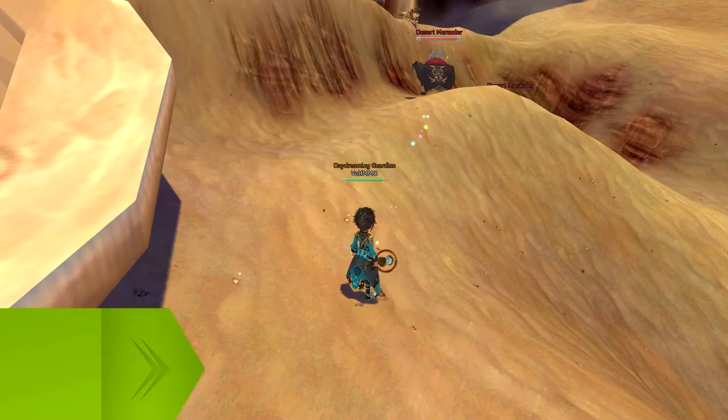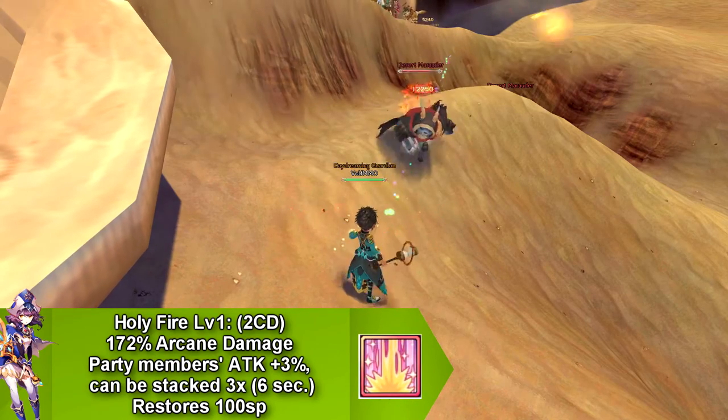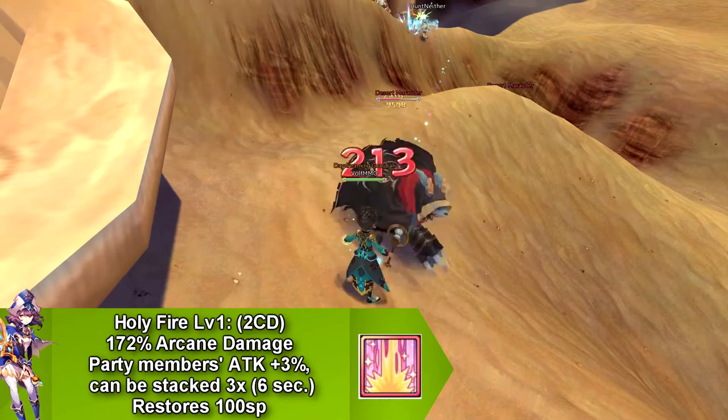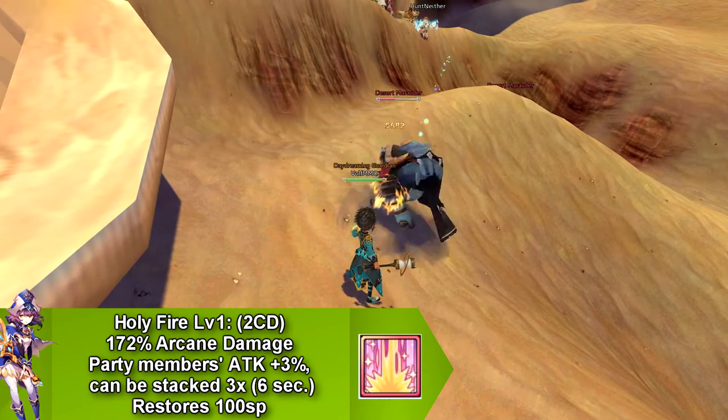Our first skill is called Holy Fire. This does arcane damage and increases your party member's attack by 3%. This only stacks 3 times and only lasts for 6 seconds. It goes on cooldown for 2 seconds and it restores 100 SP.